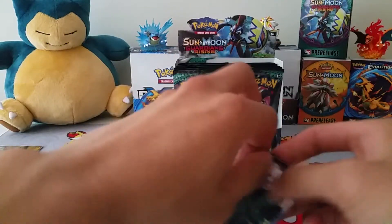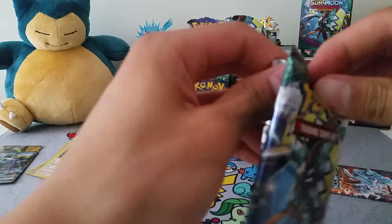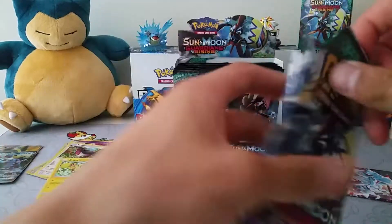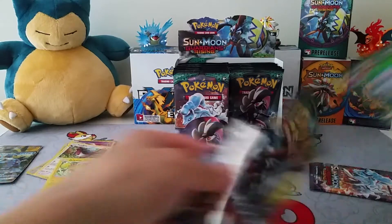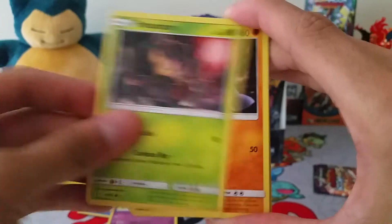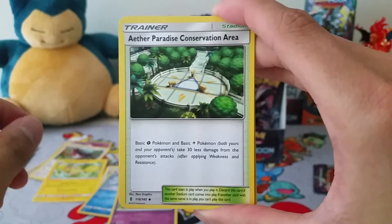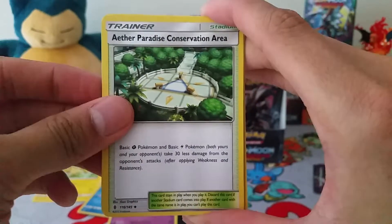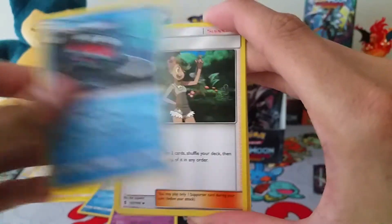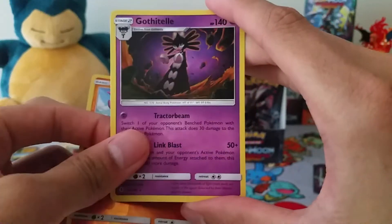Alright, last two packs - a Kommo-o pack and an Alolan Ninetales. Let's see if we can finish the video strong. Pack 8: Carvanha, Barboach, Phantump, Machop, Fletchling, Fairy Energy, Oricorio - I'll just abbreviate it - Tentacruel, Mallow, Gligar, and a Gothitelle non-holo rare.